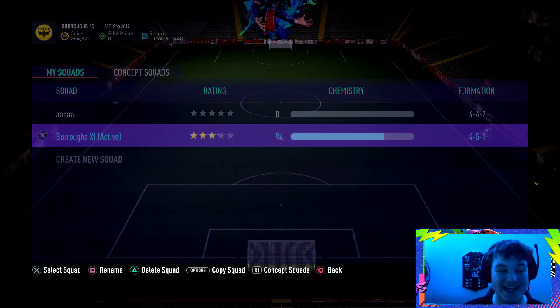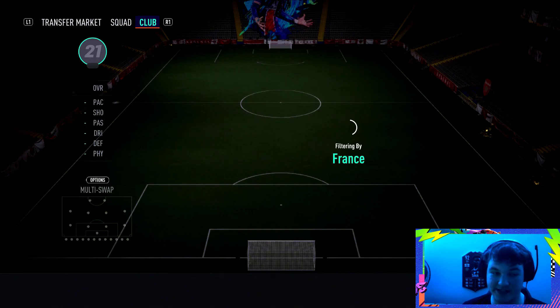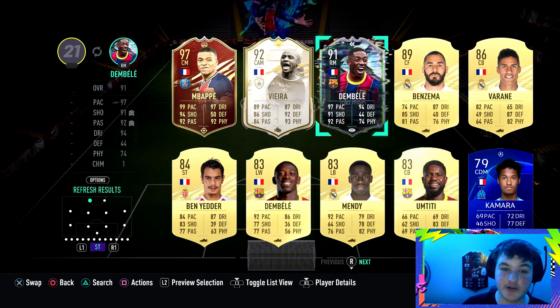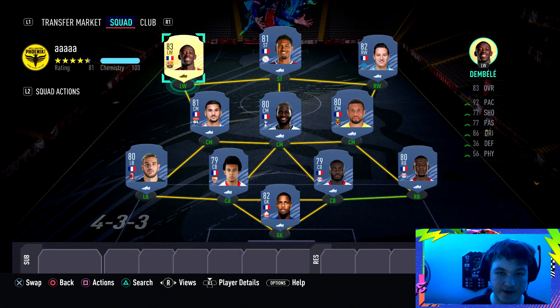For the squad builder, it is literally so simple — all you need is French players. Search your club for French players; I could use my Mbappe, my Dembele, any French players in my club. But we are going to build a squad builder for those of you that maybe don't have a team and have like 30,000 coins. If you're not a casual player you'll have no worries. We've gone for a full simple French squad because you need that French goal or French assist.